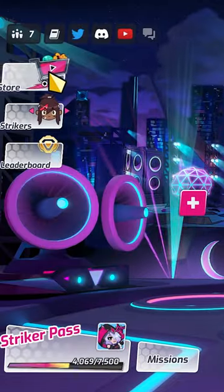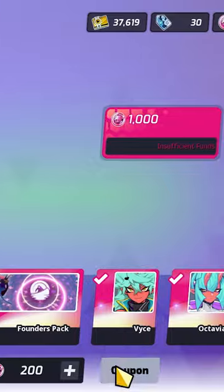First, open the game. Next, click the store icon. Click on the coupon tab near the bottom right of the screen.